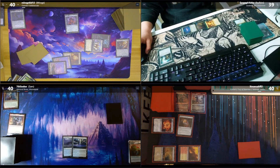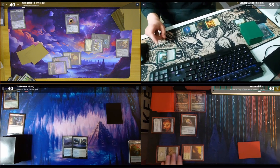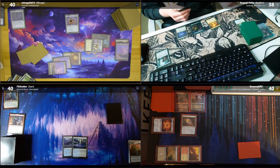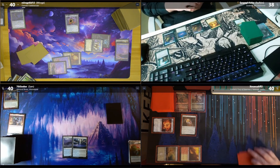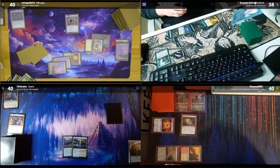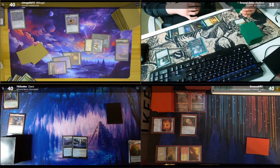On your end step I'll tap my Codex Shredder and mill the top of your library — Plains. I'll untap, draw, play another Forest, then tap four to bring out my commander. Path of Ancestry triggers since it's a frog — I'll scry one.